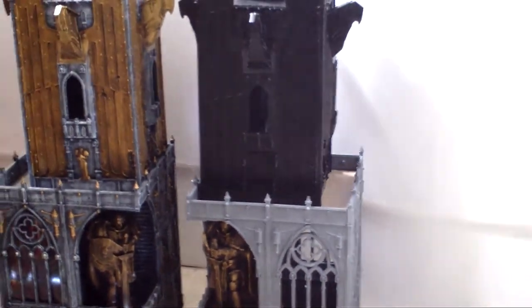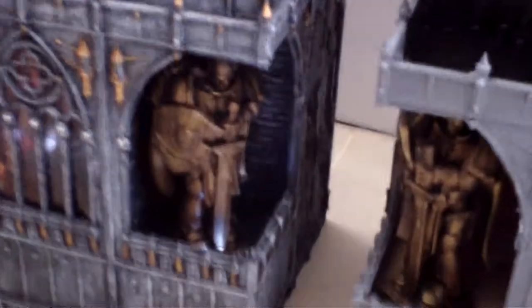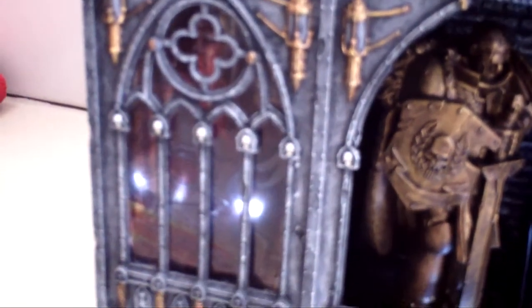Just need weathering. The second one needs painting and weathering which I'll do all at once. At the top there's going to be a couple of anti-aircraft guns which are in the post hopefully. You can see a bit better the light on the Space Marine there, and the light behind the stained glass windows, which are pictures of the Emperor and various Space Marine iconography. But I need to find some way of making them look a bit better so we can actually see them.